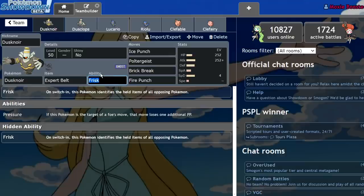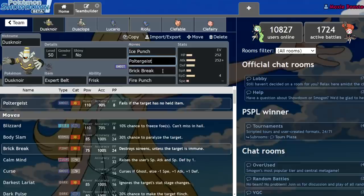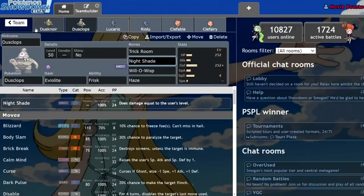Dusknoir has Frisk as well — that's essentially the only major thing I can give it. The main thing I want to highlight is its coverage: Dusknoir has Ice Punch, Poltergeist, Brick Break, and Fire Punch, with 30 more Attack at a base of 100. It does decent damage, but it isn't enough to justify using Dusknoir. Dusclops has pretty consistent damage output with Nightshade, and that damage output can't be lowered through Intimidate, Will-O-Wisp, Snarl, or anything like that.